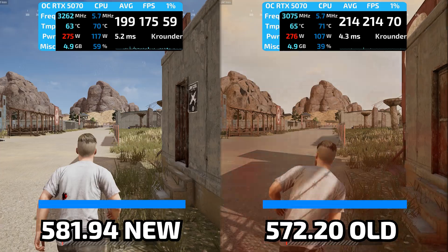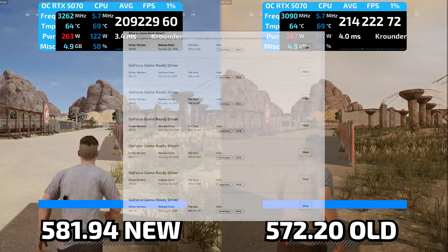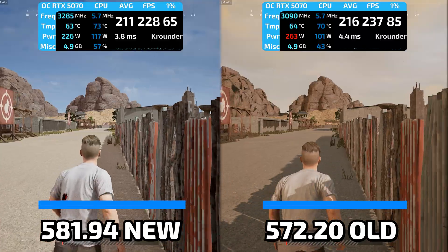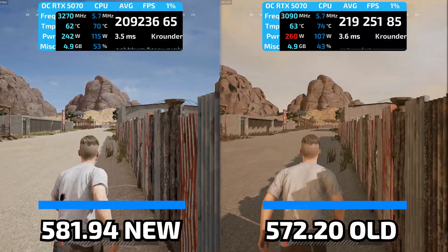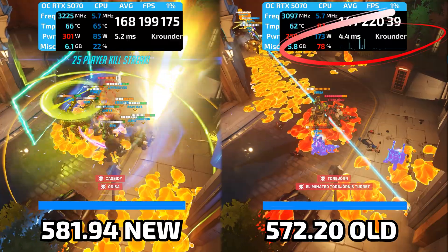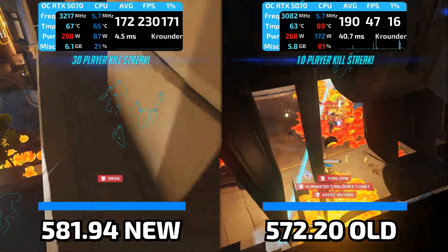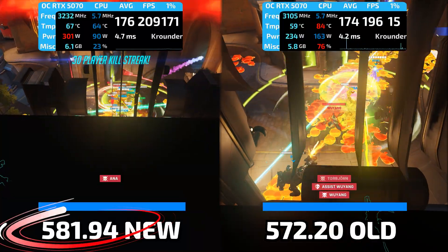So here we are, 5 months after launch, and NVIDIA has pumped out dozens of driver updates between March and December. Each one promising game optimizations, stability improvements, and performance uplifts. And the big question everyone's been asking is: did they actually fix the card, or did they just shuffle the problems around like a shell game?